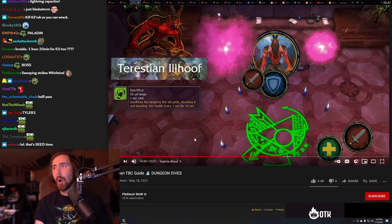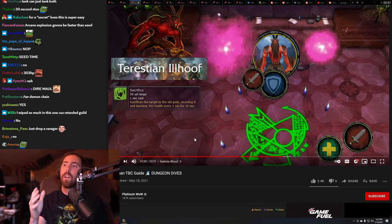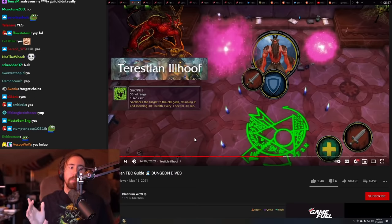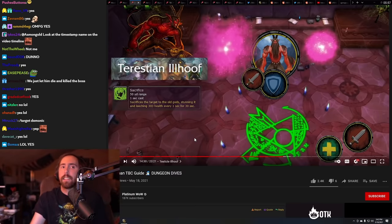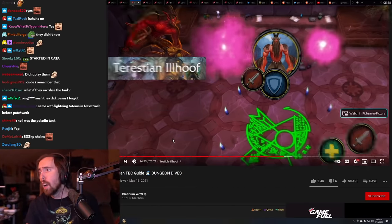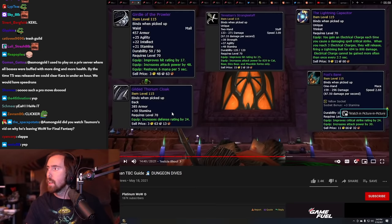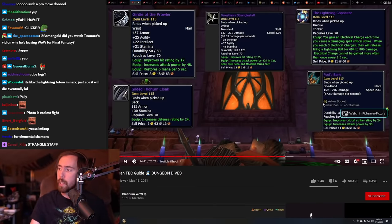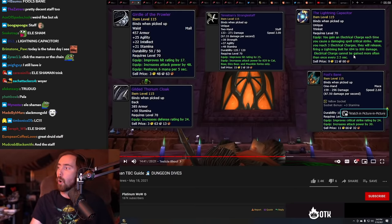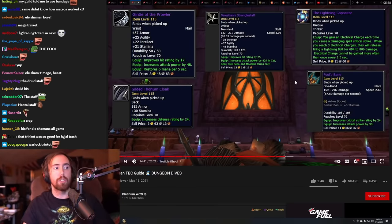It's so easy — I remember my guild made everyone make a macro that was slash-target chains, and I told them I had the macro but never actually did. I just clicked on it and attacked it, and nobody could tell the difference because it didn't matter. This guy dropped a really good trinket — the Lightning Capacitor. You gain an electrical charge each time you cause a damaging spell crit, and three charges give you a lightning bolt. It was absolutely insane — such a good trinket.